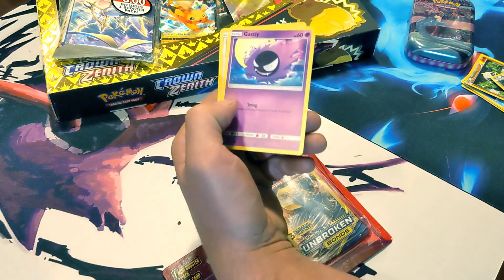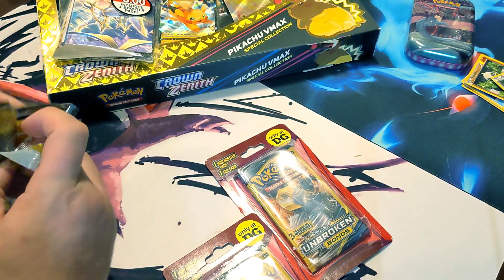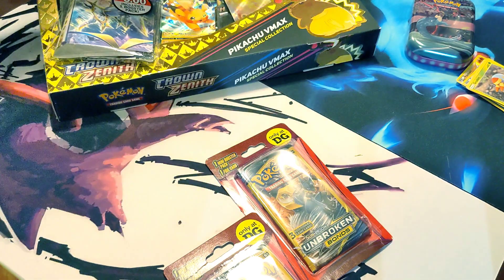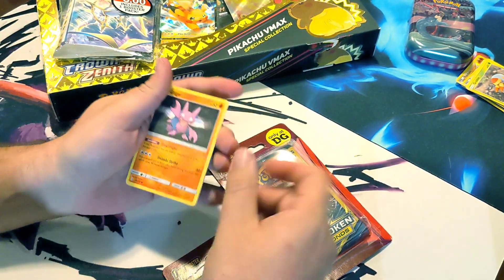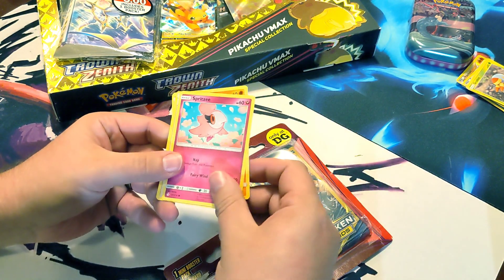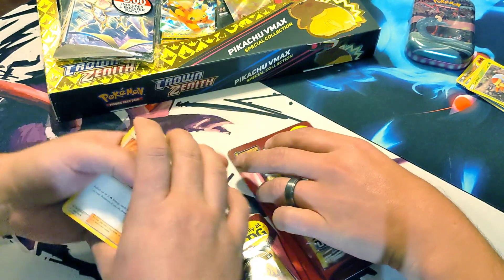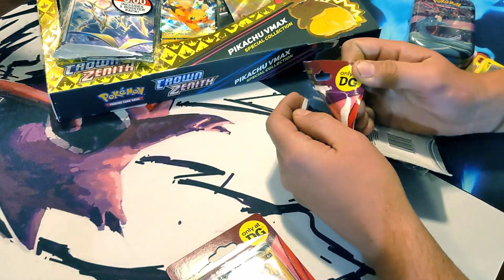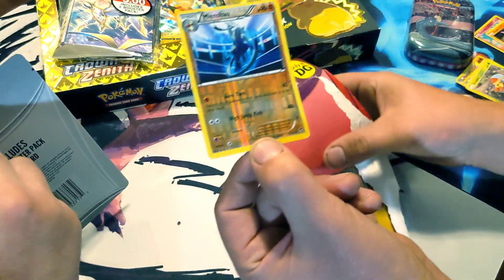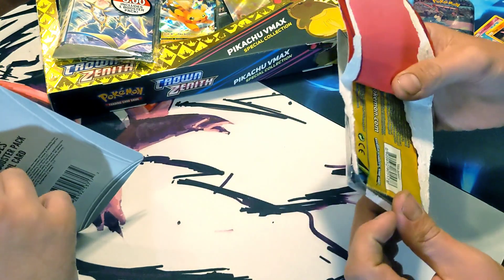That Ghastly's kind of looking at me sus-like, just trying to wonder how long it's going to take to open that pack. We did announce ourselves as Noah and Harry, right? Because I'm starting to think we should swap that up. I'm Harry! Got a good old Gligar, a Spritzy, and a Welder. RIP the fairy. That was kind of an unremarkable pack altogether. Welder cards can be good cards, man.